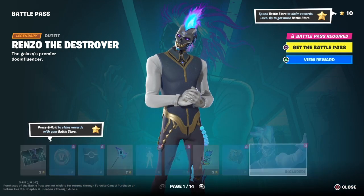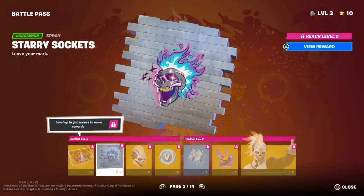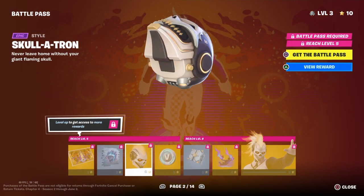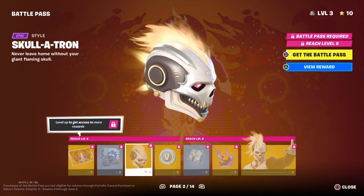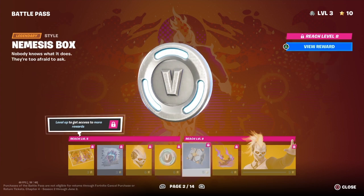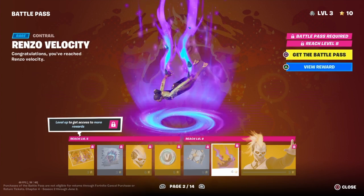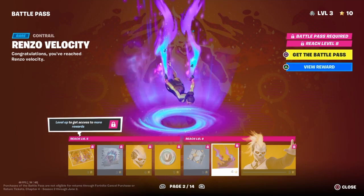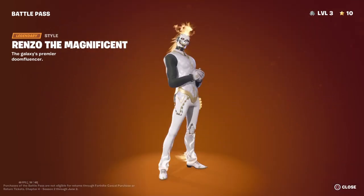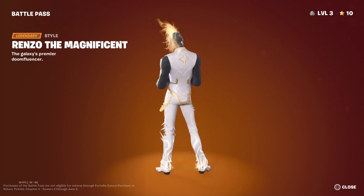Alright, page two. We've got a loading screen, a spray, a backbling — oh, a glider. Yo, that looks sick. Some V-Bucks. Another backbling style. Looks sick.